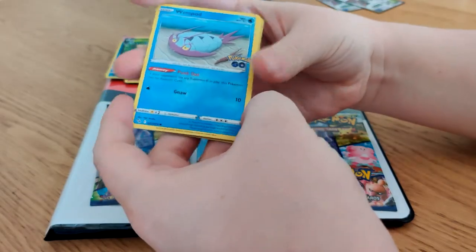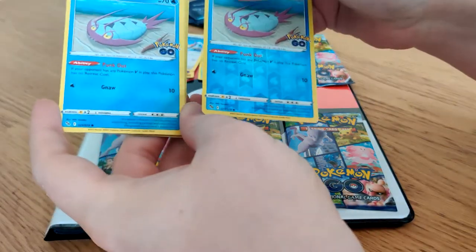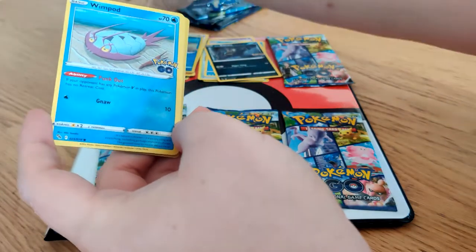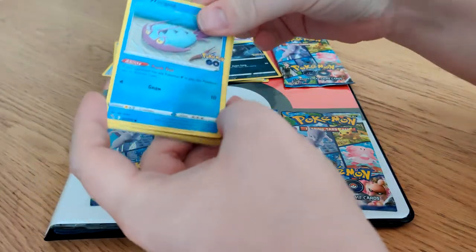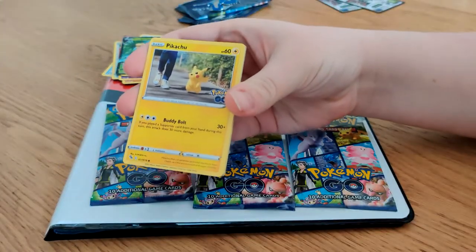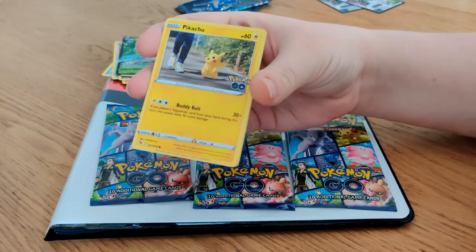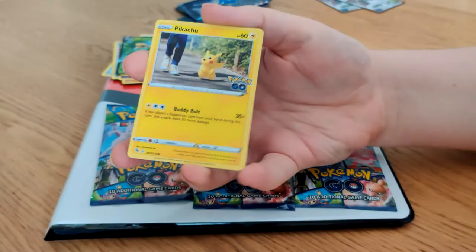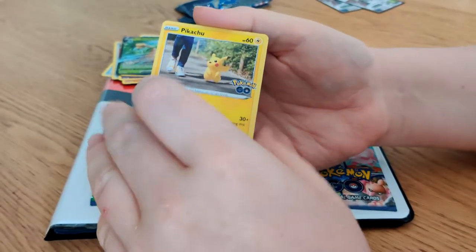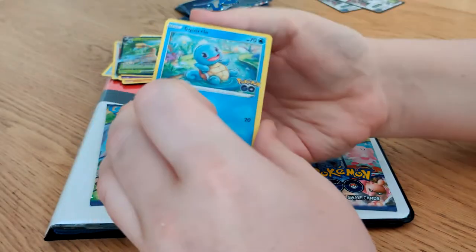Regular Wimpod — you can see compared to the earlier one, here we have Reverse Holo Wimpod and Regular Wimpod. This one you'll recognise. Yes — Pikachu! Pikachu is very cute. And it's being used as a buddy Pokemon here because it's walking with someone. I like the artwork for the Pokemon Go sub-line.